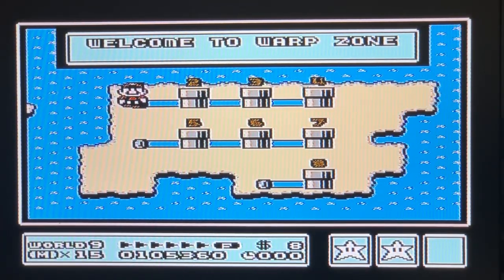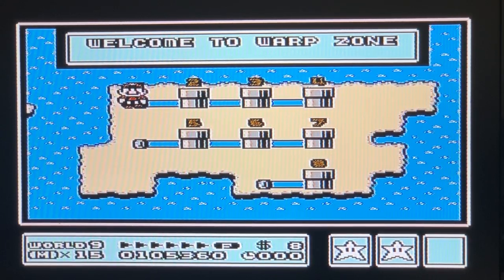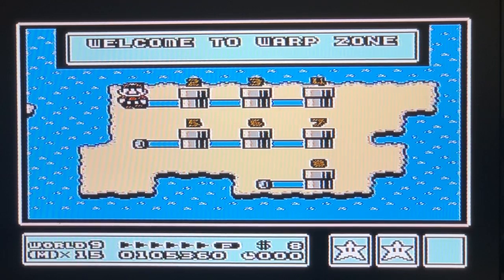If you use the whistle when you are still in world one, then you can transport yourself to world two which is the desert, world three which is water world, or world four which is giant land, and that allows you to skip the other worlds without having to do them.